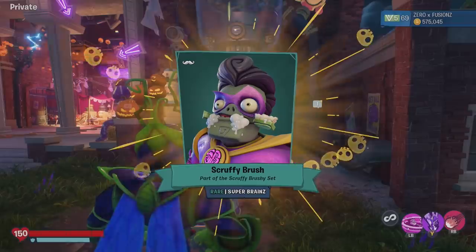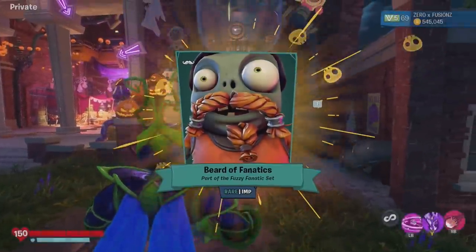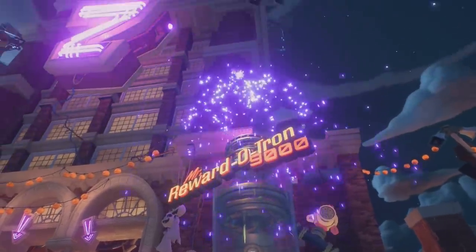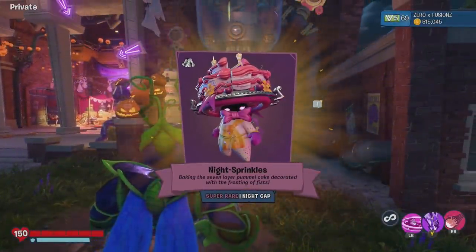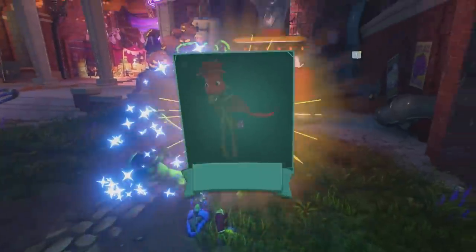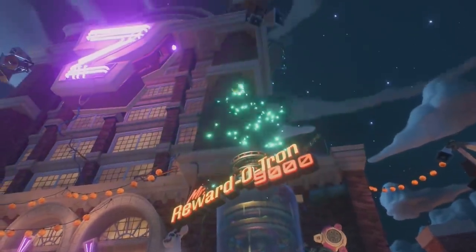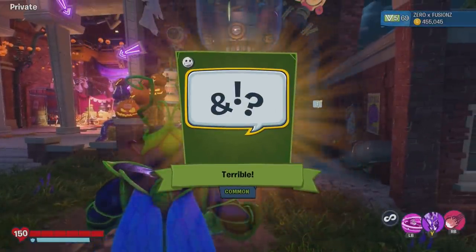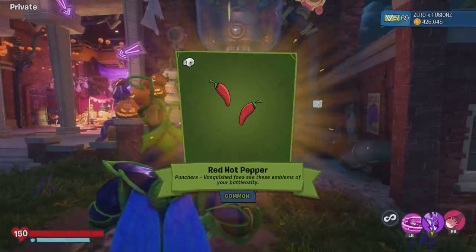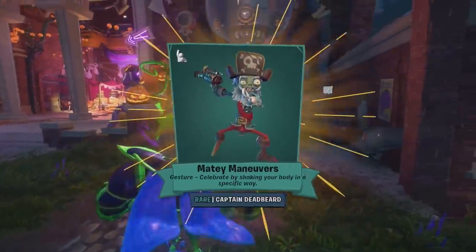Especially with the zombie ones when you have the hair which you can change the color of. I think I've got some for Super Brains and for 80s Action Hero — you can change the color of them and they look brilliant. We get Night Sprinkles, which is a costume for Nightcap. And we get a gesture for Rose as well. My actual favorite costume for Nightcap is probably the one that makes her green. But I know a lot of people will like that Night Sprinkles costume.